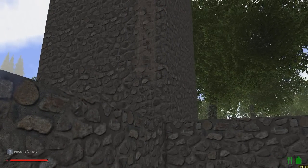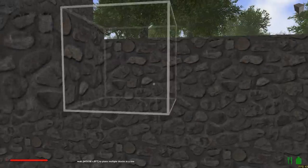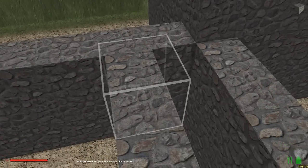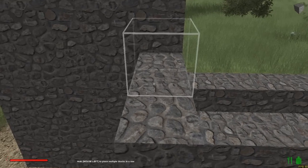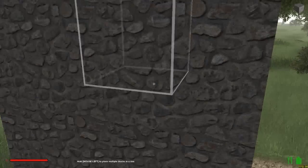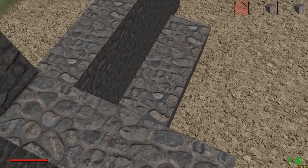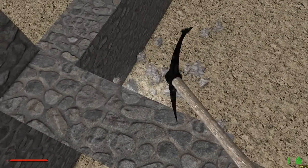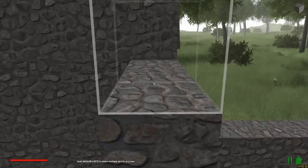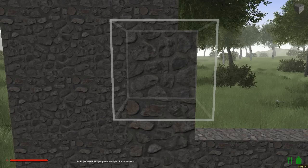We're going to place this one — I think I need to finish this first. This wall needs to go all the way up so I can put a ladder down. Let's break this — sorry guys, I had a cough and it was terrible, didn't want you guys to hear me coughing like I was dying.